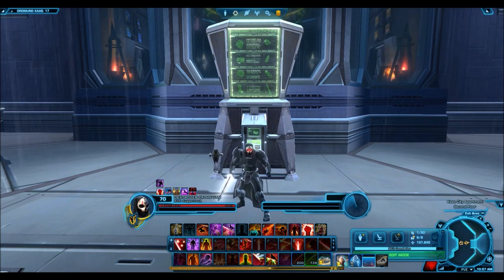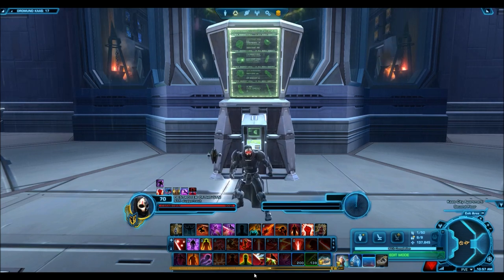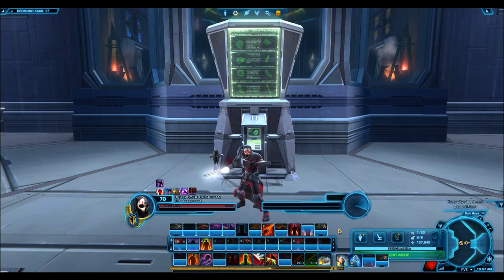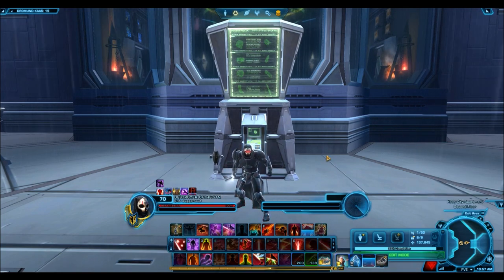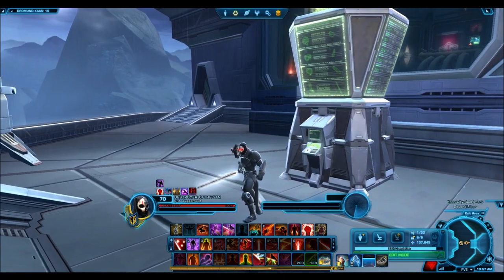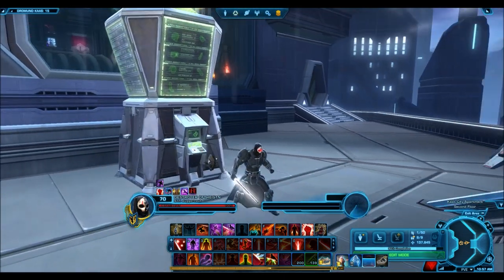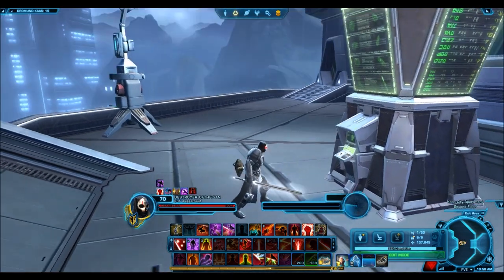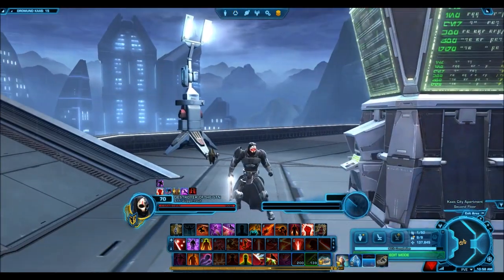Keep in mind that the newest cartel packs are still giving you lots of items, most of which are recycled old armor sets, so there's going to be a constant influx of these on the GTN. These are also items I've seen going cheap across servers — I've checked the Ebon Hawk, the Red Eclipse — and most items I talk about are cheap there as well. I'm specifically looking at prices on the Harbinger server, but it's relatively the same across different servers.